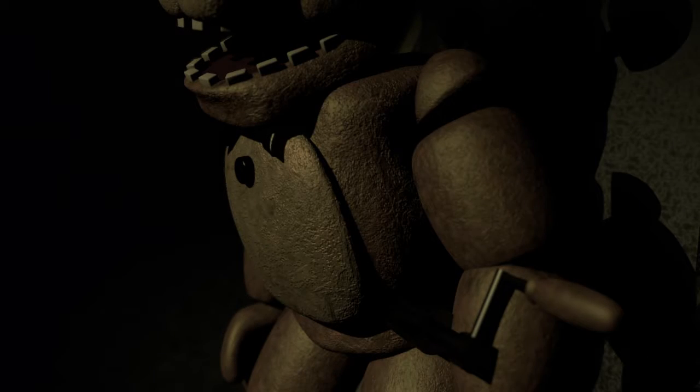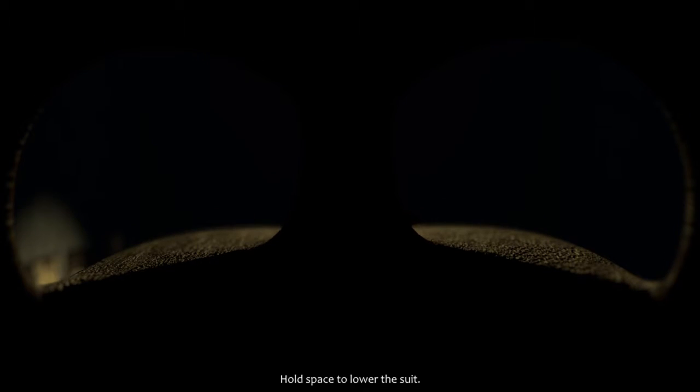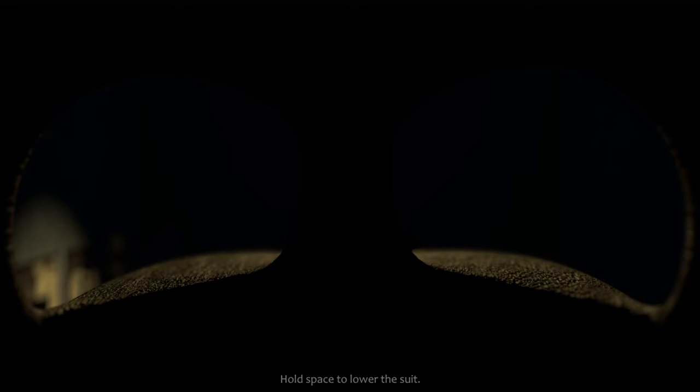Okay, that is really scary. Oh my god — press space to open the suit. Oh my god, is that supposed to be Chica? I think that's Chica. Press space to lower the suit — hold space, my bad. Okay, let's put it down. Are they trying to make some evil plan — trying to make me turn into an animatronic? Next lesson: forced sleep — what, inside an animatronic's suit?